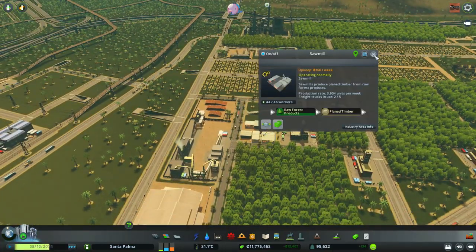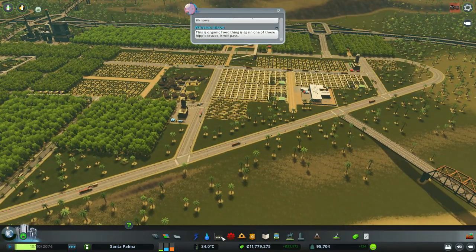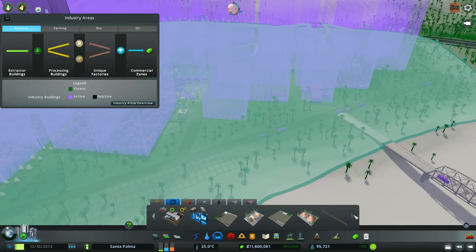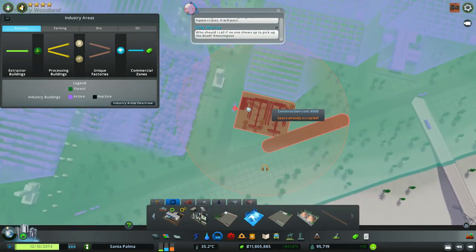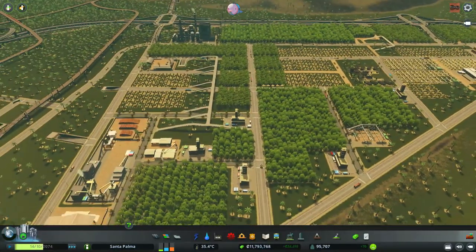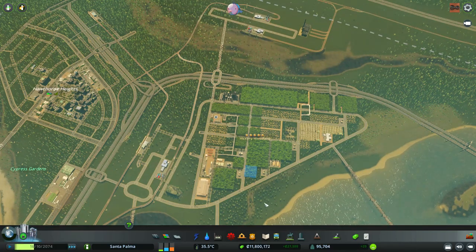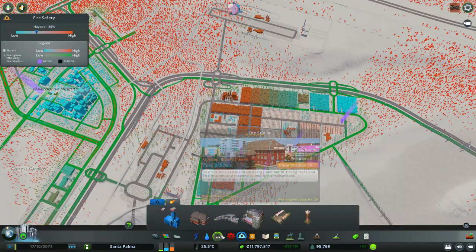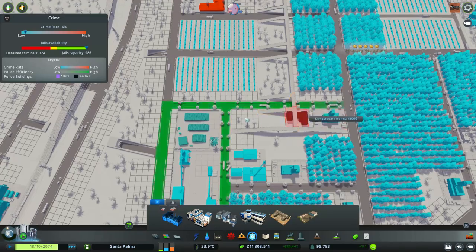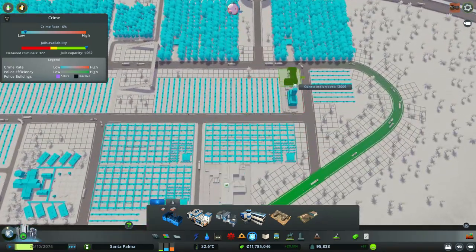We have two buildings making paper and two buildings making timber. Any more buildings? This is storage - I will put one more storage building, this is a small one. It doesn't look too bad - this was super fast expansion, holy crap! I need to put some police buildings as well. If I can squeeze it in here - perfect, and now maybe just another one here and another one here.